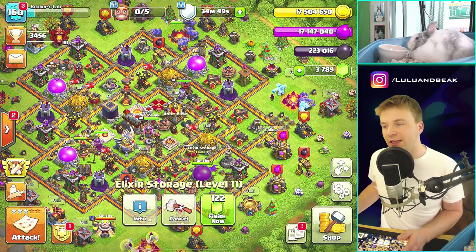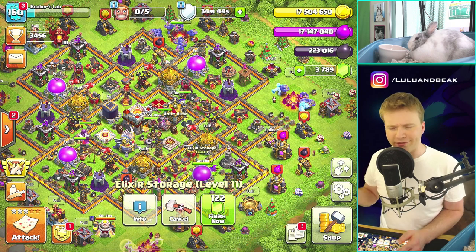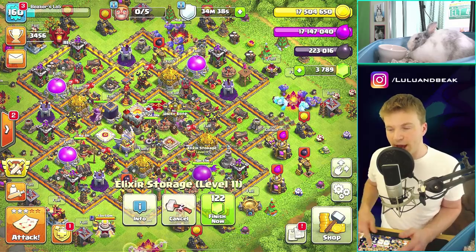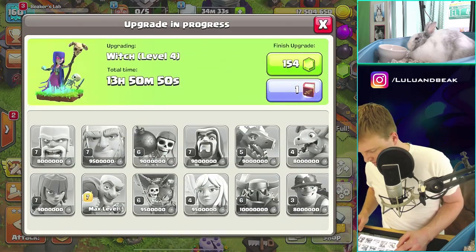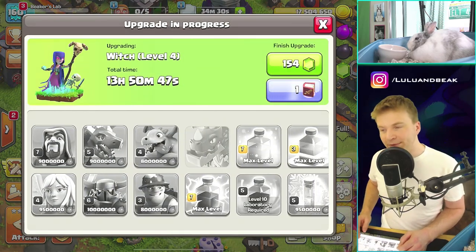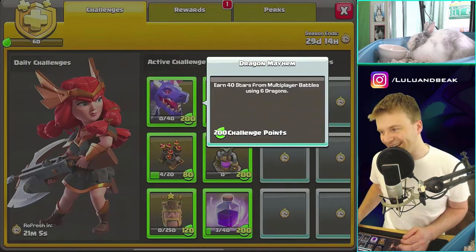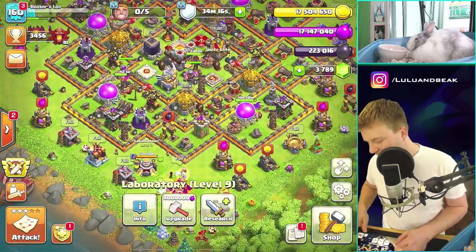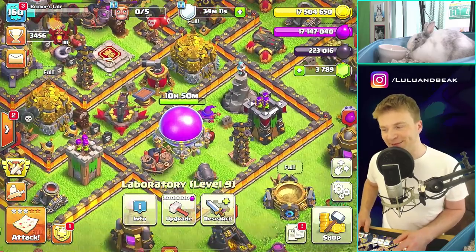Look at this loot — we never spent the loot from the season bank and we've got to spend it right now. The problem is we don't have any builders and we don't have any labs. We're close though. I'm tempted to do dragons and it's for the dumbest reason — look at this challenge. I don't want to use dragons but I guess I'm gonna. Either way we've got to gem something, there's no way around it.